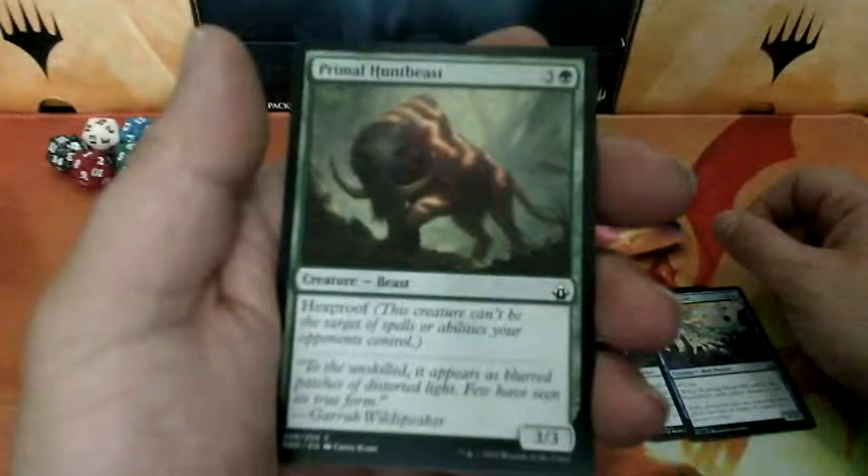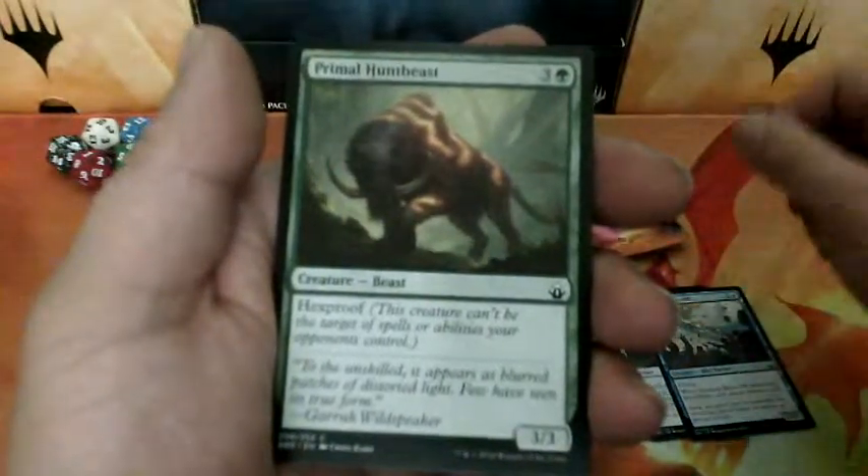Primal Huntbeast, four drops. He has Hexproof. And it is a 3-3.